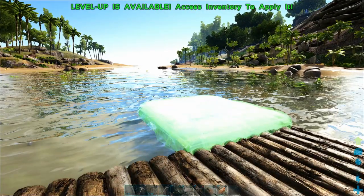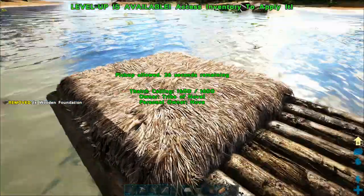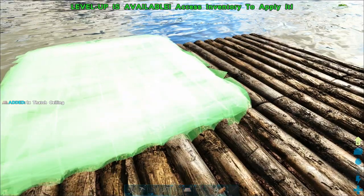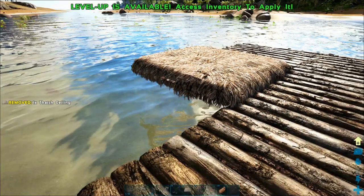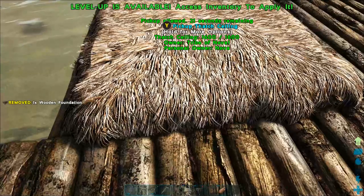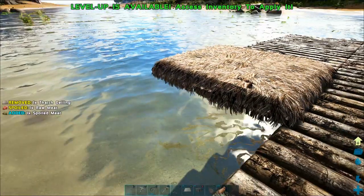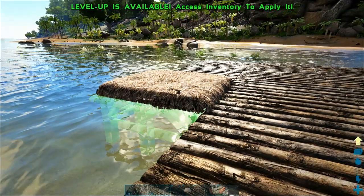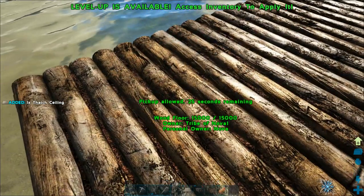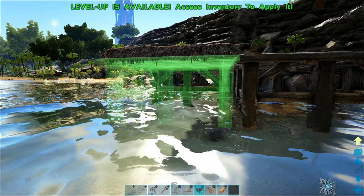The first thing we're going to do is place some ceilings and drop some foundations underneath those thatch ceilings. As of the patch that came out this weekend, you can actually pick a ceiling back up and it does not consume that ceiling — very helpful. The only reason we have these thatch ceilings is to snap the foundation to the platform, then we'll pick them back up before the timer runs out and reuse the same ceiling. That's a very exciting new feature, though you may not get it on Switch for a little while.